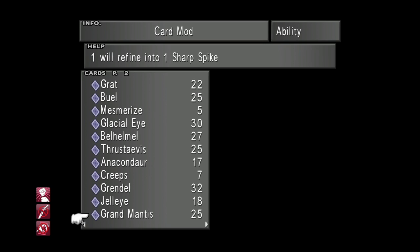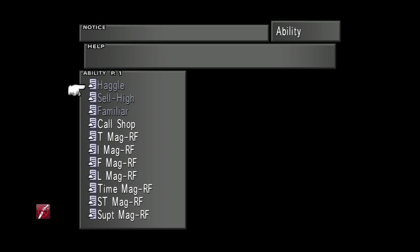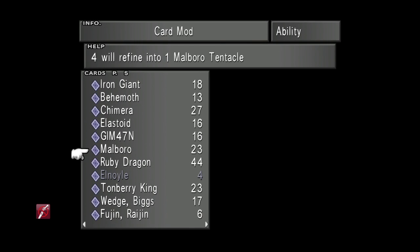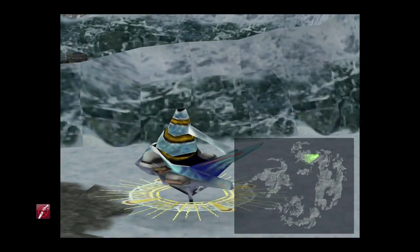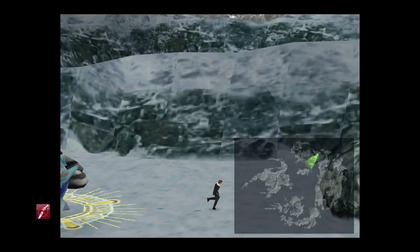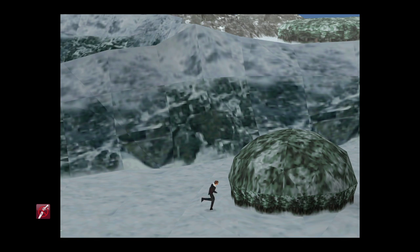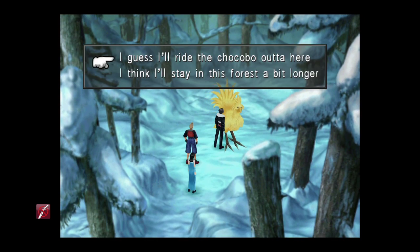So we've got the four Energy Crystals, the two Star Fragments, and the four Sharp Spikes — only one ingredient left. The final item is two Marlboro Tentacles. You can get these fairly easily using card mods by refining eight Marlboro cards for the two tentacles required. But there's another way on disc 2: if you come to the Chocobo Forest here, you can ride a Chocobo to an area where Marlboros can be encountered. If you haven't got Chocobo access yet, check my guide in the playlist.